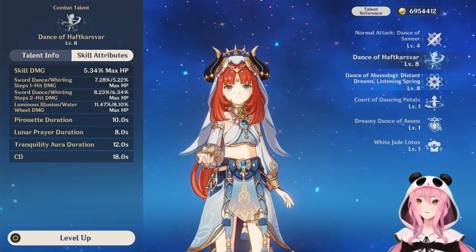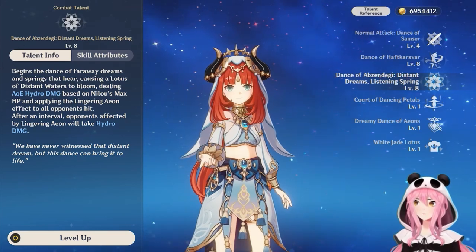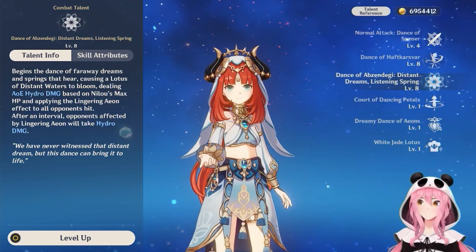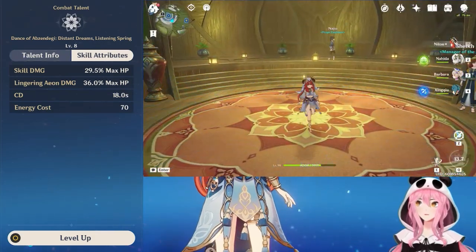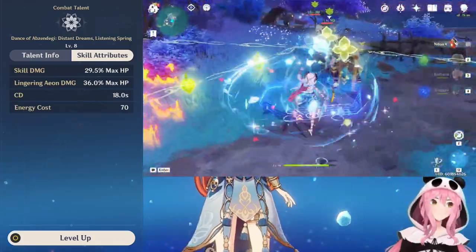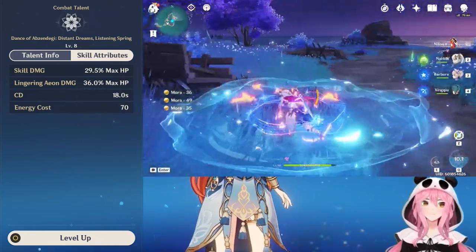Let's move on to the elemental burst — let's just call it the Distant Dreams Listening Spring. It's much easier to explain than the skill. Nilou does a dance and initially deals AoE Hydro damage, then after a bit of time she deals another instance of Hydro damage. The initial skill damage and the lingering Aeon damage are both based off her max HP. It has an energy cost of 70 and a cooldown of 18 seconds, and the lingering Aeon damage scales much higher than the initial hit.